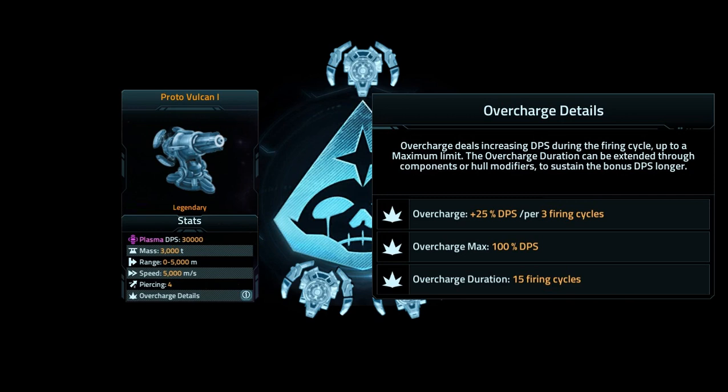For every 3 firing cycles you'll gain 25% damage per second, and you'll cap out at 100%. So after 12 firing cycles you'll cap out, and you'll maintain that 100% cap for 15 firing cycles. This is a different take on what they normally do with the overcharged stuff — that's a cool little change. Let's take a look at what the Level 2 has; it's overcharged, and we'll end it there.